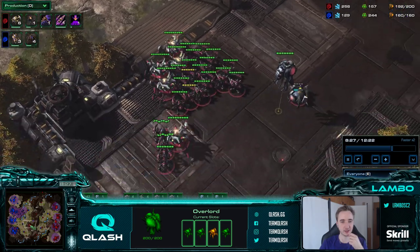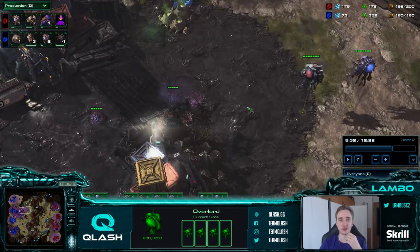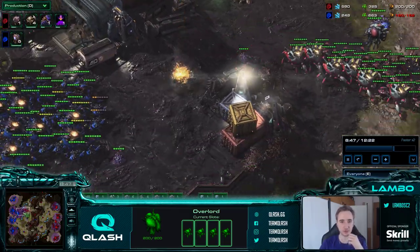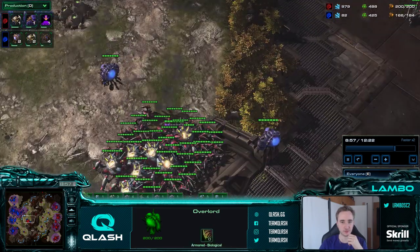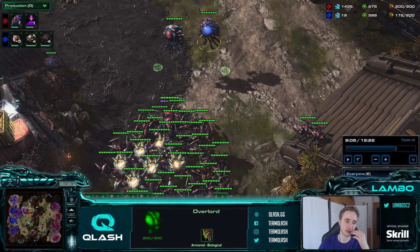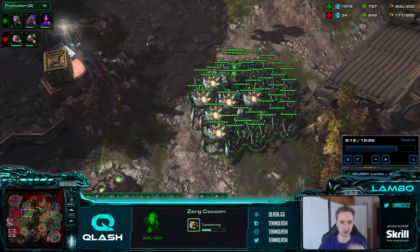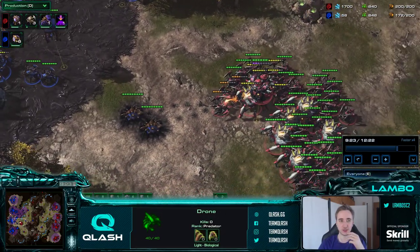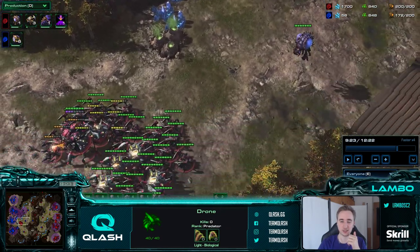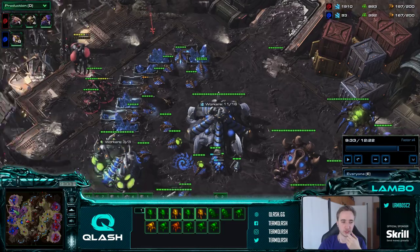I'm getting roach burrow movement behind this. A lot of times I get the question of when to transition - I think right now I could throw down a hydra den. But since my opponent has a hydra den, I'm pretty sure I can make stuff happen with the map control I have with pure roach-ravager. That's why I'm not making a hydra den or infestation pit. The advantage of having map control is that we can kill overlords. Look at my vision - we can see pretty much most of the map. Once your opponent is out of position, the way you usually win ZvZ is you get a concave.